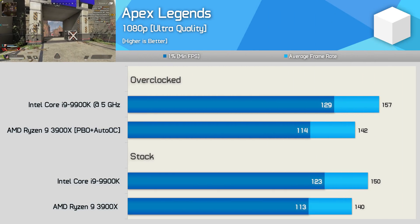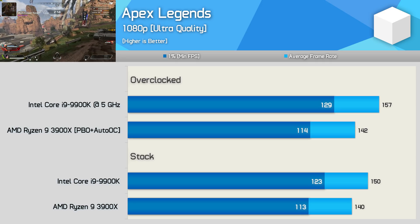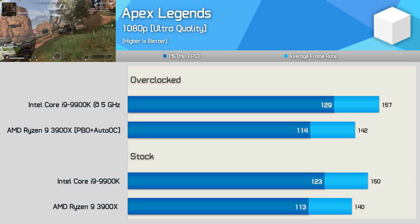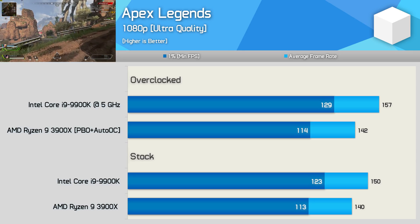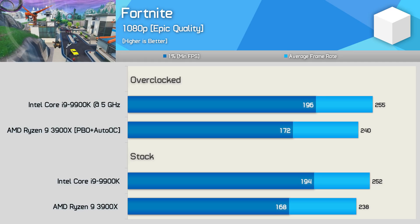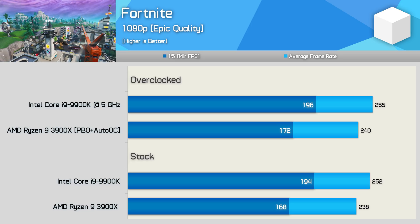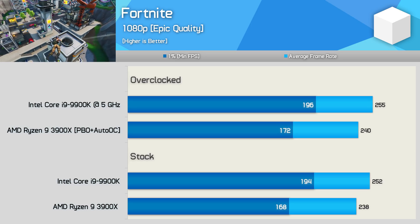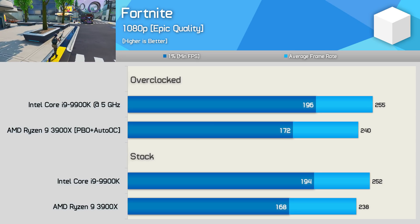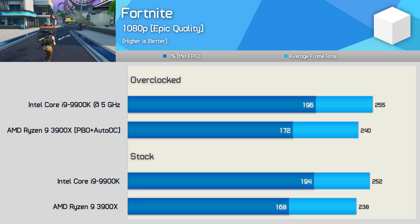The 9900K did get back to its winning ways in Apex Legends, though the 3900X was just 7% slower, dropping 10 FPS on average at stock. The margin grew slightly once both CPUs were overclocked, with the 3900X now 10% slower. In Fortnite, while the 3900X was plenty fast, it was still 5% slower on average, and up to 13% slower for 1% low performance. But if you don't need over 160 FPS, the 3900X will do just fine. If you do seek maximum performance, you'll obviously want the 9900K.